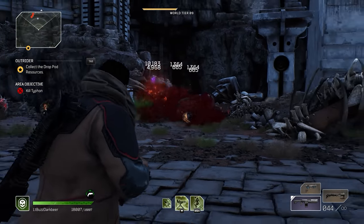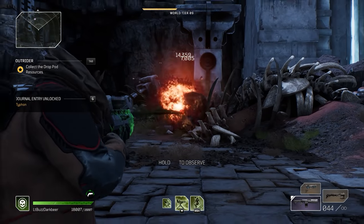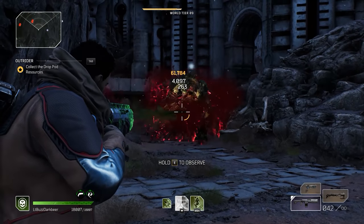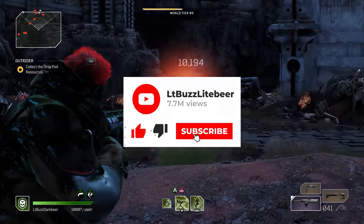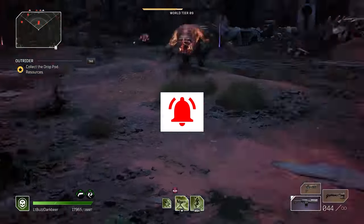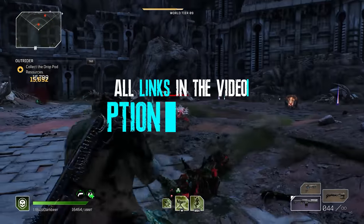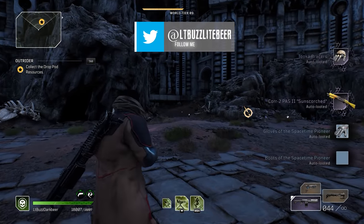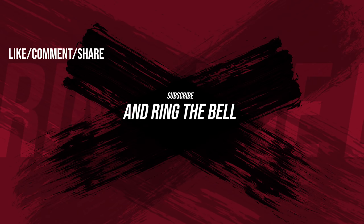So there you go — a method to pre-screen your potential legendary rewards before accepting them or trying again, and a super easy method for optimizing your gear to exactly what you need for your builds in a fraction of the time it would normally take. Please hit that sub button for more intensive Outriders content and ring the bell to receive upload notifications. If you would be so kind as to rate and share this video, it would be greatly appreciated. Don't forget to find me on Twitch, join my community Discord server, and follow me on Twitter. Until the next one, this is Lieutenant Buzz Lightbeer, signing off.